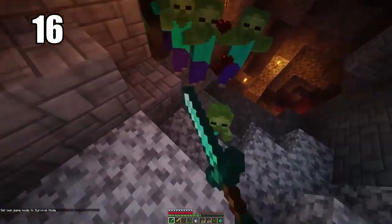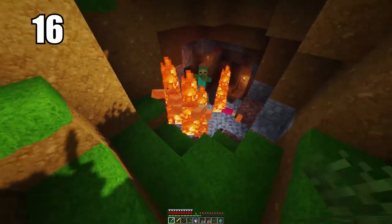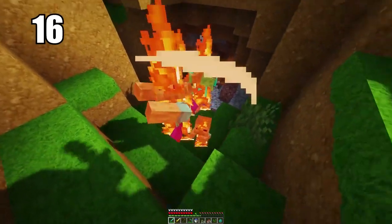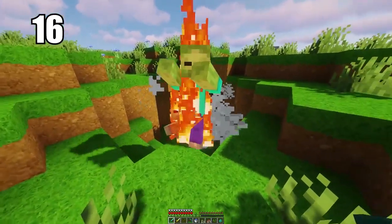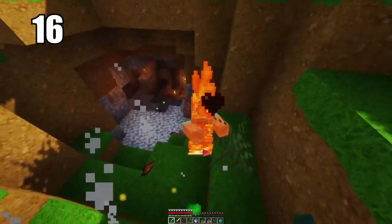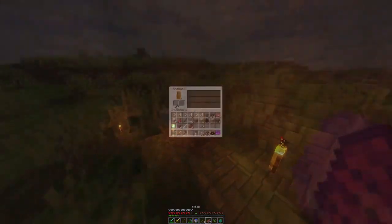Speaking of mobs, number 16 is that mobs cannot spawn on half slabs. This is just useful information to know — they can essentially spawn anywhere except on half slabs. So if you want to line something with safety using half slabs to prevent mobs from spawning, go ahead and do that. It's not something that's super practical, but it's definitely good information to keep in the back of your mind if you ever need it.